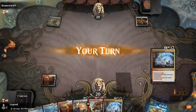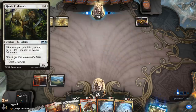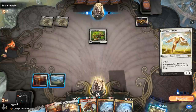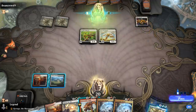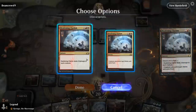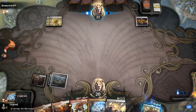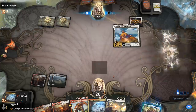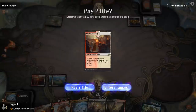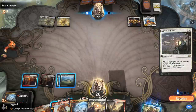Opponent plays Ajani's Welcome — so some sort of lifegain deck. Our interaction should be quite useful. We can maybe Stomp an Ajani's Pridemate in response to the trigger before it picks up a +1/+1 counter. Serra Ascendant — no need to Stomp, I can just Clarion next turn. Plenty more sweepers coming. Heliod can be a problem — that's where we need Banishing Lights. We can still use Stomp in response to any +1/+1 counters. Dawn of Hope — our opponent came prepared for a grindier matchup. Soulwarden — I guess we'll Stomp that.